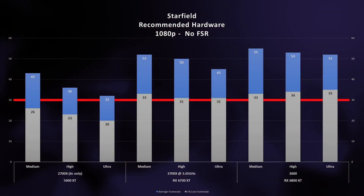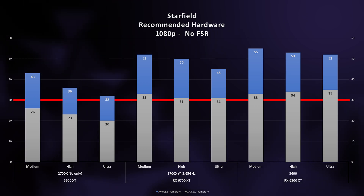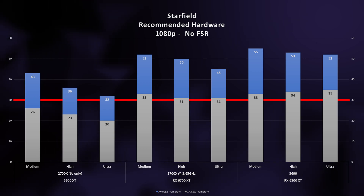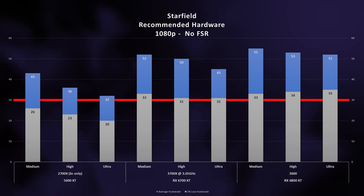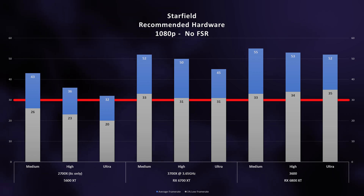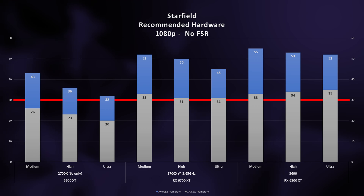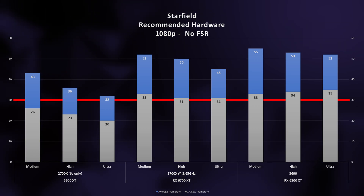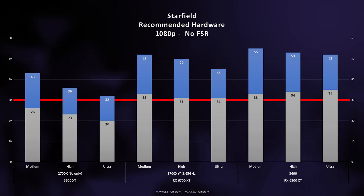At 1080p, 30 FPS is achievable with all setups. The minimum spec performs admirably, but we are entirely GPU-limited here. The quality settings scale well, but unfortunately we don't have the GPU power to bump up our 1% lows. Our Series X build hits our thresholds perfectly, though we are CPU-limited. 1% lows are just above 30 FPS, and average frame rates suggest we have legroom to bump up our resolution a bit. The recommended specs with the 6800XT are noticeably CPU-limited, so let's crank up the resolution.